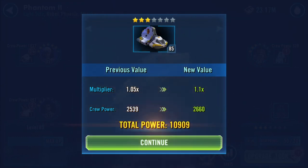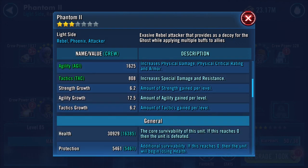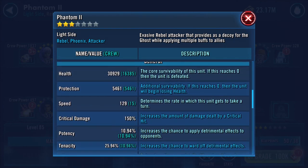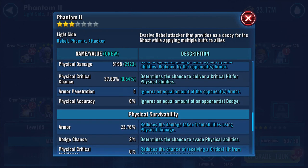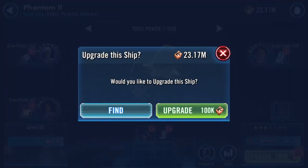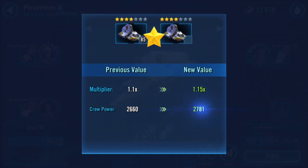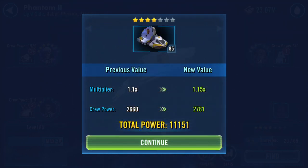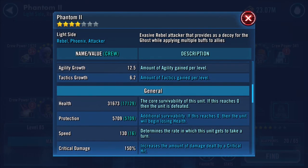Upgrading to three stars helped a small bit - protection slightly increased, interesting. Speed has increased by one and the other numbers don't look to have changed much. Popping another star on there, now up to four stars, which adds another bit of speed - so up to 130 now.